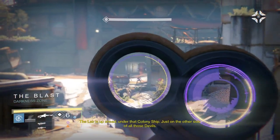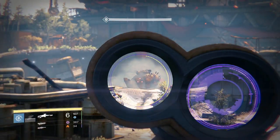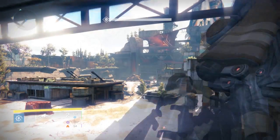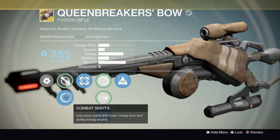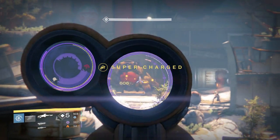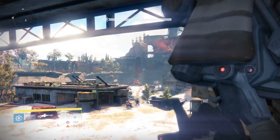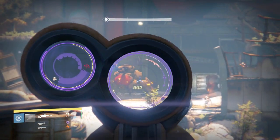Marksman sights is meant for long range battles but it does have a slower charge time, so keep that in mind. It does have greater damage, but I tested it in PvP and it doesn't one-shot kill people unless you land a headshot — then this weapon automatically kills anybody in PvP in one shot. It's going to be a two-shot kill if you land a body shot, same with combat sights. I found combat sights to be more useful in the PvP world. As you can see here I am using marksman sights against the tank in the Omnigul strike.